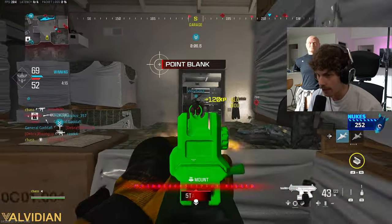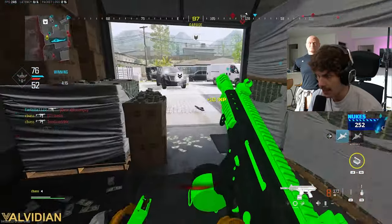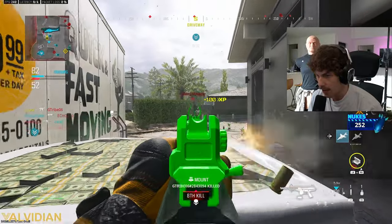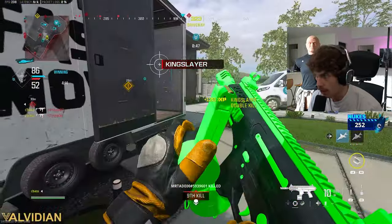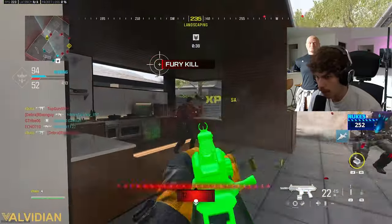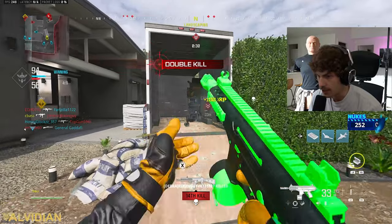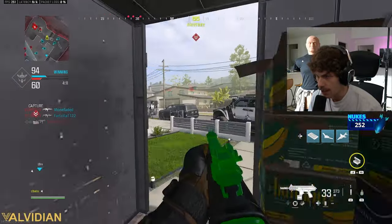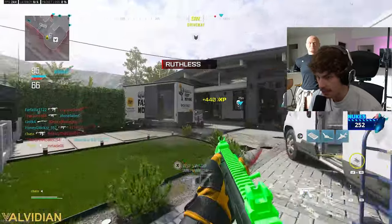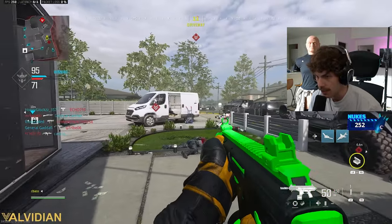Insane spawns! One thing I need to learn how to play with is the hybrid — you can slide and dive in this game. The reason why I have slide only on and the dolphin dive turned off is so my slide is a lot more responsive. The game isn't wondering if I'm going to slide or dive, so it just instantly has me slide and reacts a lot quicker. If you play with slide only on and then turn it off, you'll notice a massive difference instantly.